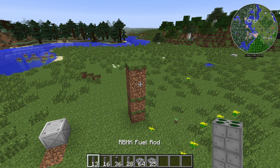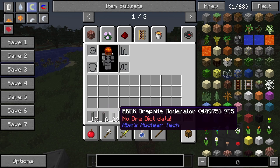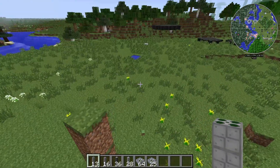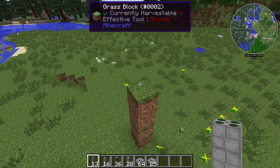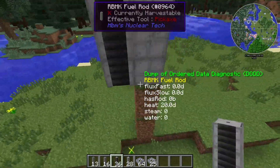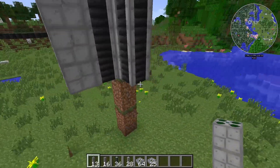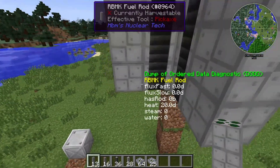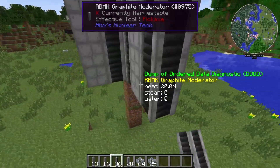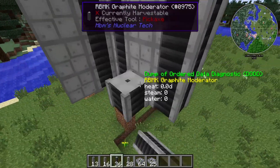Now let's get to the actually exciting thing: building the Bismuth Star. You need these items as shown in the hotbar. You can just pause to see the names and look up the recipes if you don't recognize them by design. First of all, you need to place one of those in the middle and surround it by four of these. And again, put the fuel rods around those. Then also, completely encase those in graphite moderator rods.